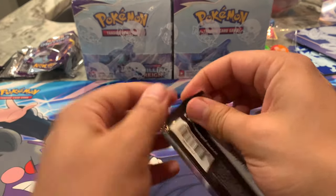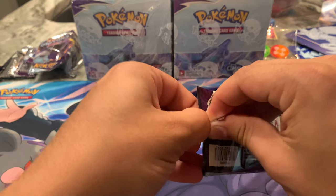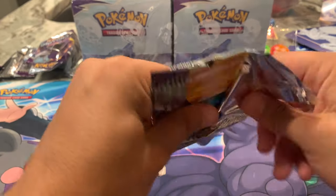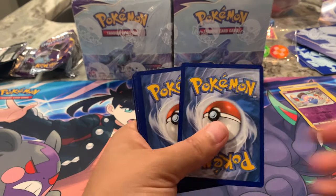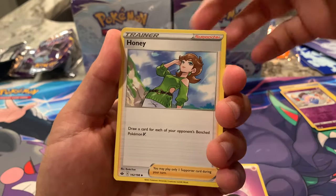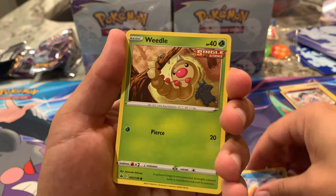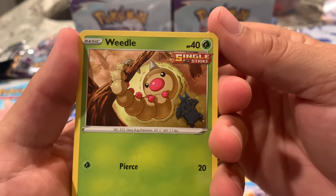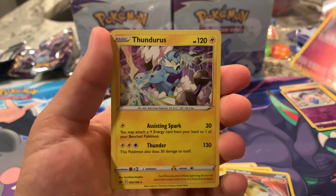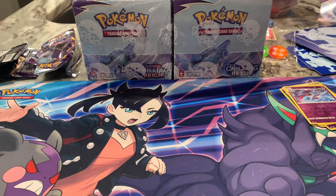Four packs down, four remaining. I'm hoping I can use a sleeve for something nice — not just a V. I'd really like a Full Art of something. Of course an Alternate Art would be amazing, but I'm not going to get my hopes up. Pack five — our first white card of Chilling Rain: Psychic Energy, Honey who also has a Full Art, Drizzile Rapid Strike, Siebold, Crabrawler, Snorunt, Weedle, Heracross — amazing art, they're both working out together — Castform, Qwilfish, Malamar Rapid Strike as the parallel, and a Thundurus holographic as the rare. Nothing crazy — they should just leave those as green cards, it just tricks everyone.